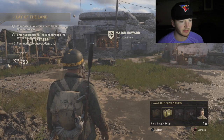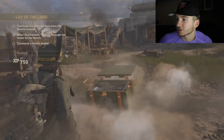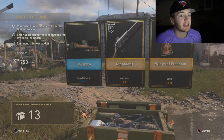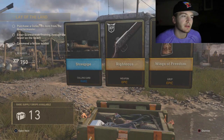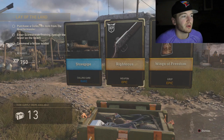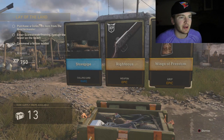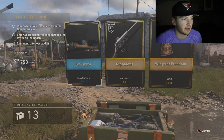Now we got 14 of these left. I like the whole motion, I don't like to just skip through them. We got the Righteous — I think that's a Type 100, maybe. I wish it would tell you what these are for. We got a rare and two epics: Wings of Freedom. That sounds really cool, I like that.